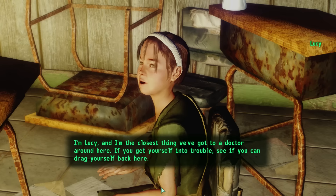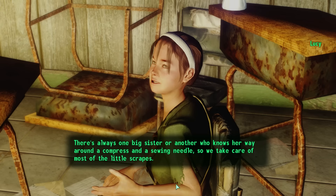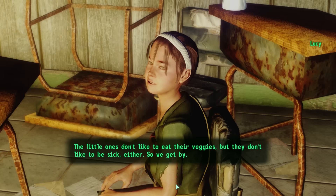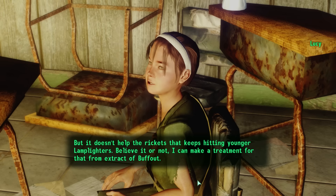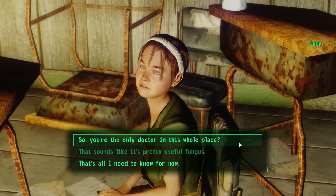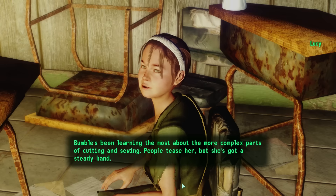Asked how they keep healthy, Lucy explains: 'There's always one big sister or another who knows her way around a compress and a sewing needle, so we take care of most of the little scrapes. Way back when, someone figured out that some of the plants and fungus around here absorb radiation. The little ones don't like to eat their veggies, but they don't like to be sick either — so we get by.' She mentions the fungus is especially useful for dealing with low-level radiation from the water, though it doesn't help with rickets. She can treat that using extract of buff-out, and would trade fungus for buff-out if McCready approves.